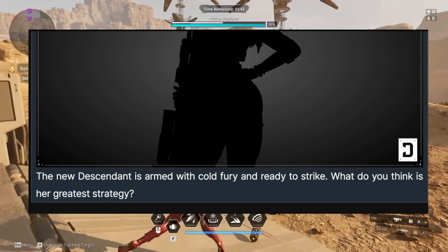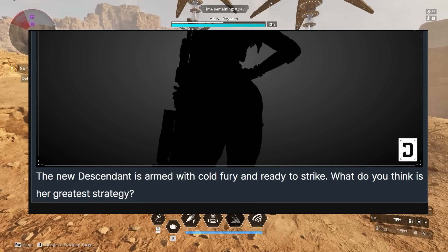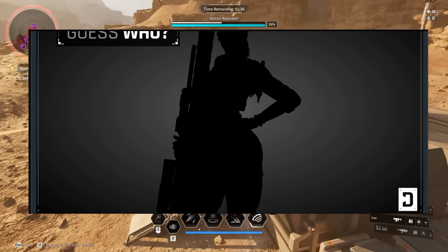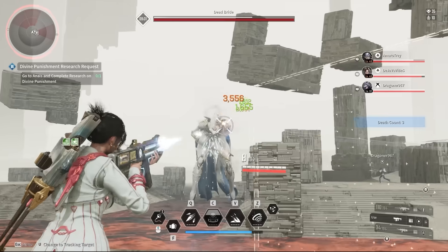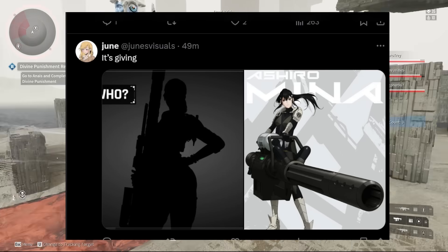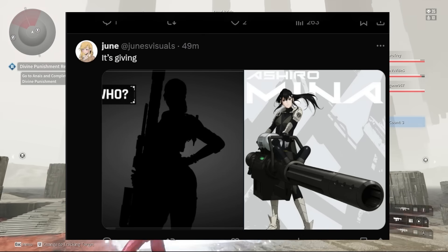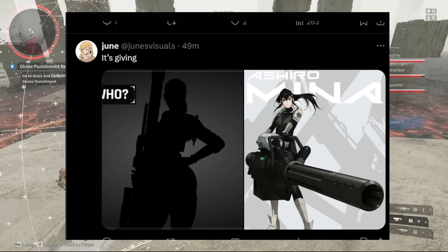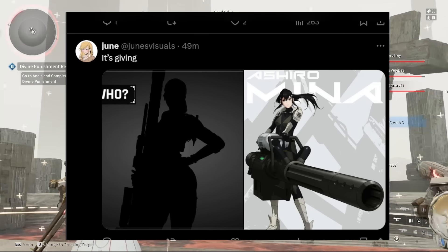The new Descendant is armed with cold fury and ready to strike. I'm assuming it's this big rocket launcher she's holding. It could be a sniper rifle or rocket launcher — I'm speculating — but it's giving those vibes for sure. I'm thinking it's a pretty heavy weapon and it should be a lot of fun to play as this brand new Descendant.